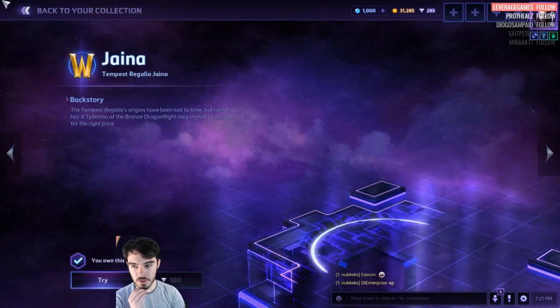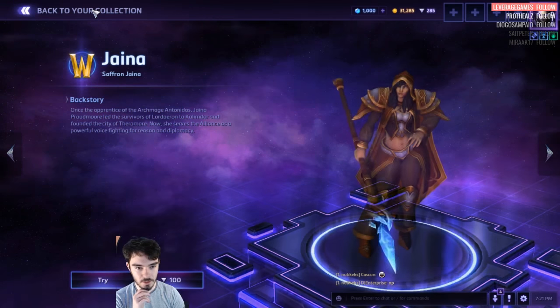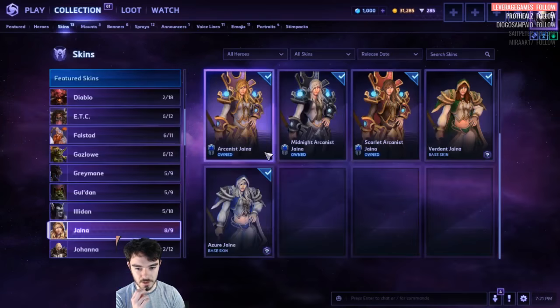Jaina. Tempest stuff is 100 each. Saffron Jaina — so even new base color tints. And then 100 obviously for the Master skins.